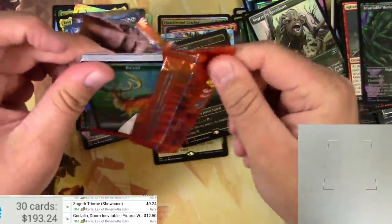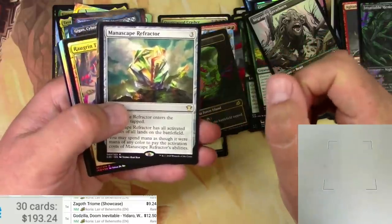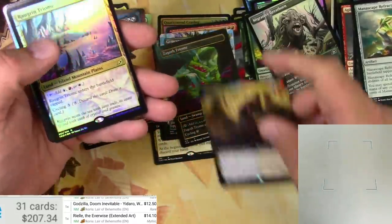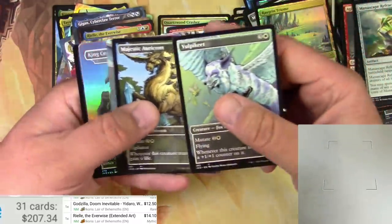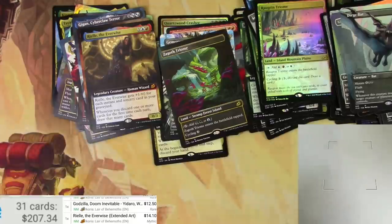Up next week I'll have boxes for patrons and all the patron rewards videos. I've got this one in early so here we go for the weekend. Manascape Refractor. Rielle of the Everwise as an extended border — $14 there. Rograkh and Triumph — just a foil version of the regular — so awesome the scanner can't catch it, maybe $10 or so. An Oricorn, a Dirge Bat — cool art too — and King Caesar in foil. Dreamtail Heron closes it out. All told, that amount is more than what I paid for this box — great! Check me out next week for all the patron reward stuff. Make sure to like and subscribe!